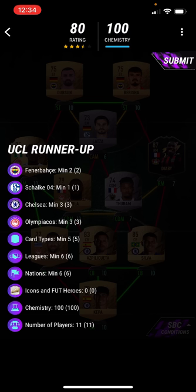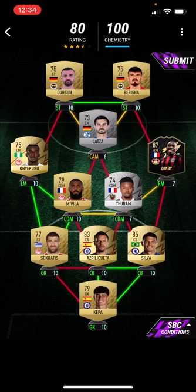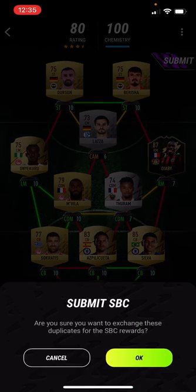You need two front and back shape players, one Schalke, three Chelsea, three Olympic caucus. Five card types, six leagues, six nations — this is the worst one here. We use Kepa, Asby, Kuita, Silva, Socrates, Unvila, Turan, and Diaby's Team of the Week. That's the squad we used for the UCL runner-up. Let's submit that — three guaranteed Doom Season packs.